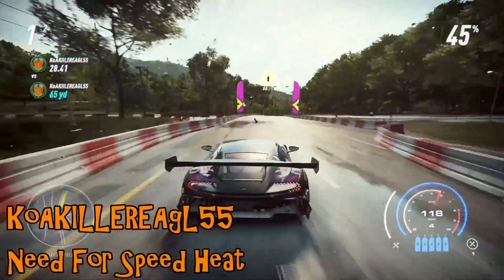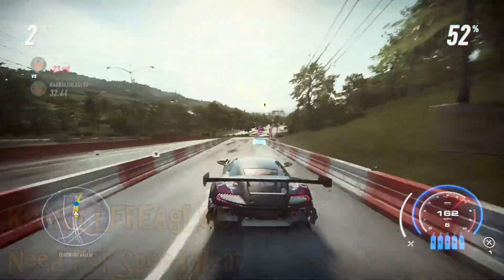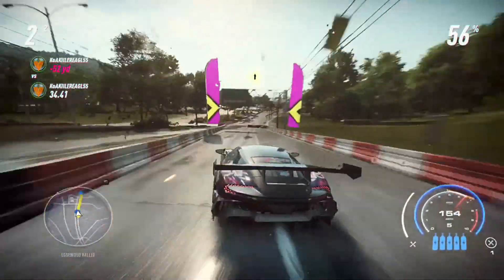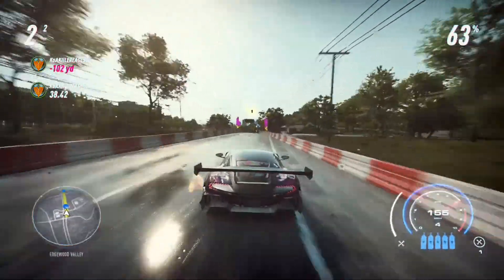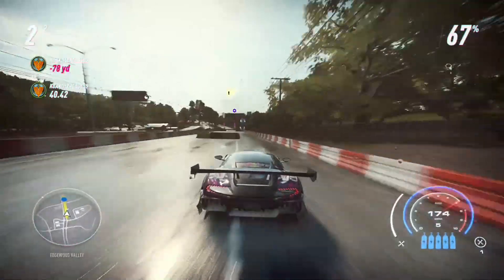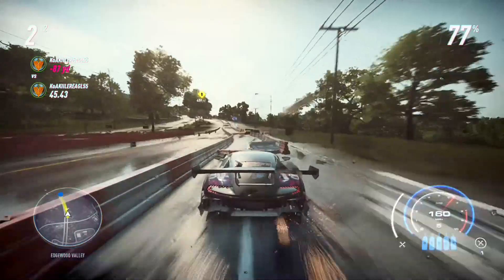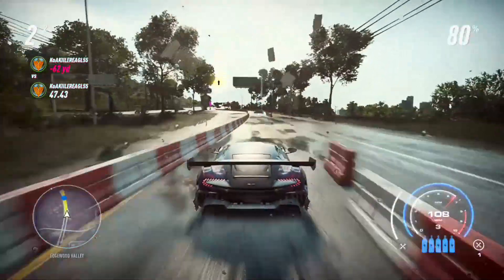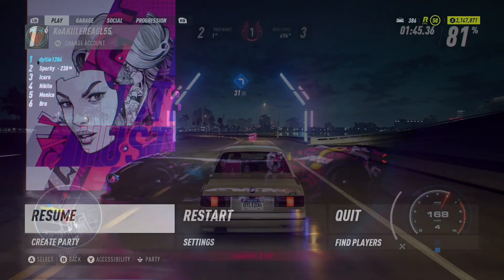A Killer Eagle up next on Need for Speed Heat doing one of the time trials. Watch the time trial ghost here — they're trying to beat their own personal best time. That's not how you get the speed down, is it? That's quite an impressive move. We're now doing pogo sticks with, I presume, the Vulcan — I can't quite make out what it is from the ghost. In the end, the ghost does stop pinging itself around, but yeah, that's unusual.